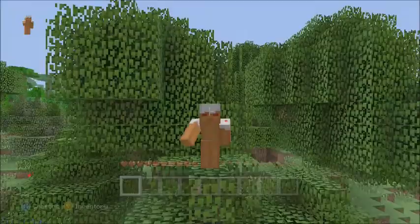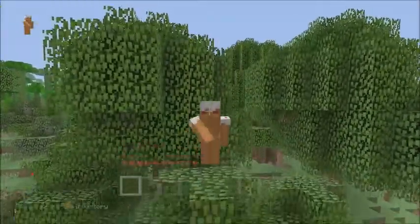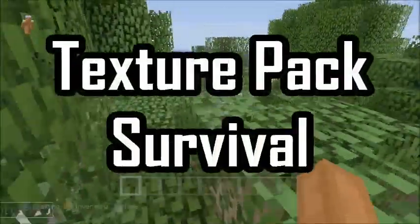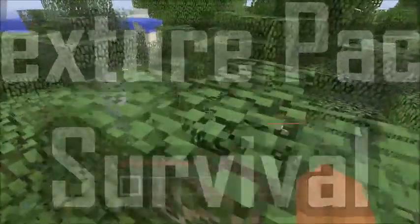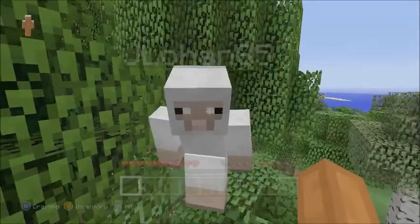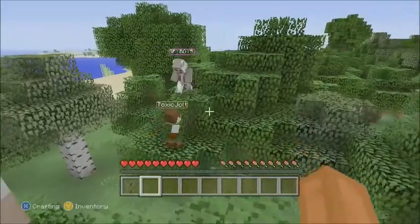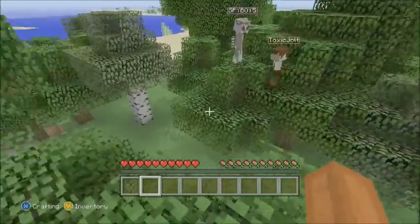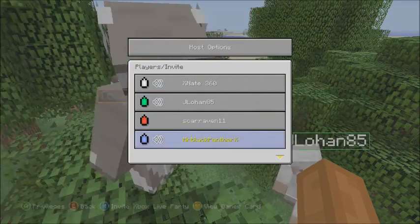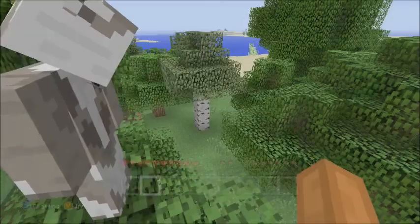Hey cake lovers, xnate360 here, and today we are back with a new survival let's play — it's called the Texture Pack Showcase. This is the texture pack survival I'm doing. Each new episode will have a new texture pack on it. Right now we've got j_lohan, scar, raven11, mr black panther, spy boy 5, and toxic jolt.